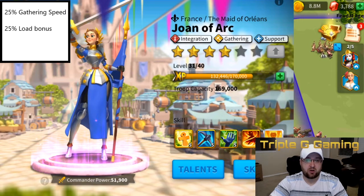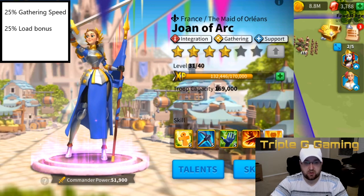With Joan of Arc, you will have to be on your daily grind to get your epic sculptures. You'll have to grind your VIP points up so you can buy the epic sculptures if you choose, in order to max out her. It won't be easy — you'll have to grind pretty hard on a daily basis. But she has 25% gathering speed and 25% load bonus, which is a good deal.